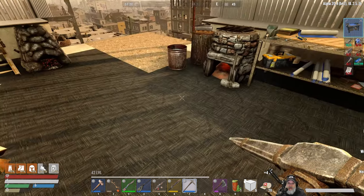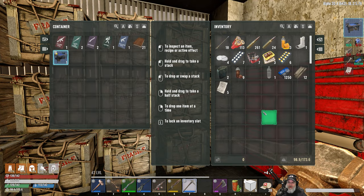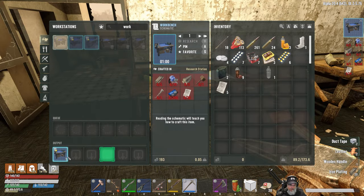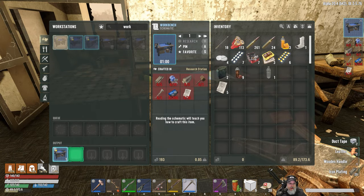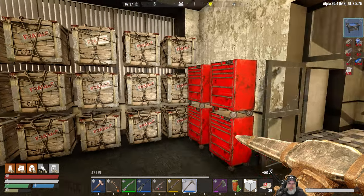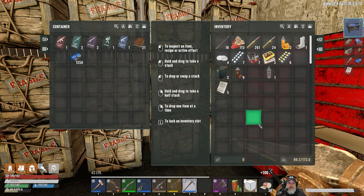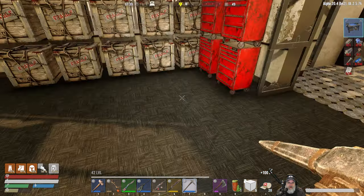We have a handle right here and one piece of scrap iron. Craft that. Now we should be able to make this - we'll research that first, read it, and then that should unlock the tier two. I'm hoping that's what it is, because if that's not what it is then I'm really confused.